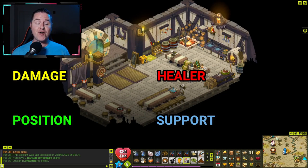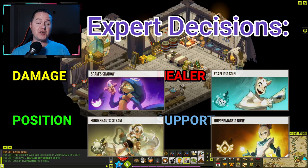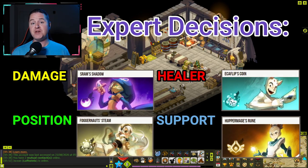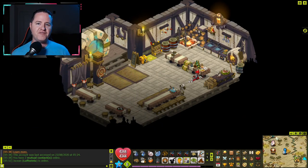My last squad I'm calling Expert Decisions, because if you're looking for a fun but challenging group, this could be a really fun one to work with. Your damage dealer is Strength Sram, healer is Intelligence Eka, positioner is Chance Foggernaut, and support is Agility-Strength Huppermage. I say Agility-Strength because I'm counting on those elements playing off each other — anyone familiar with the Huppermage knows it's a multi-element class, and knowing which elements play together is important.